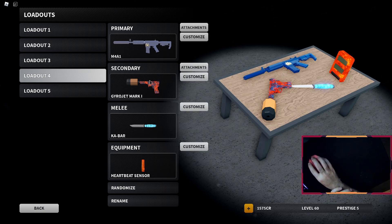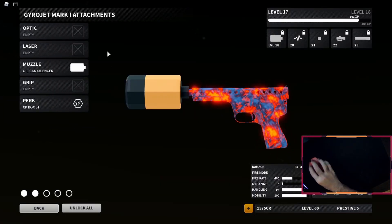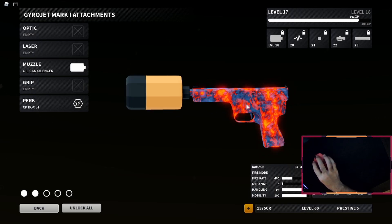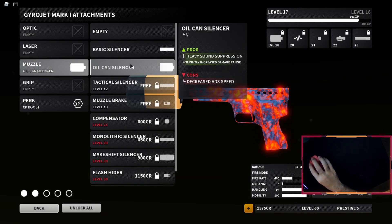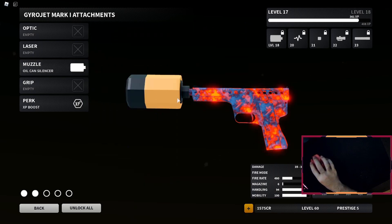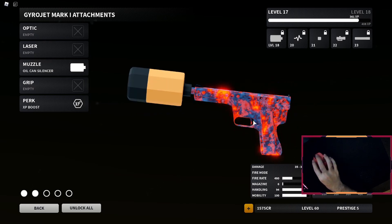I went with the default knife. For secondary, this is where it gets interesting. The gyrojet with no attachments except for XP boost — just to level up while I use it, but it doesn't add any power. And then the oil can suppressor, which is so big that it blocks the iron sight. This is the meme gun that you sometimes get in randomizer.